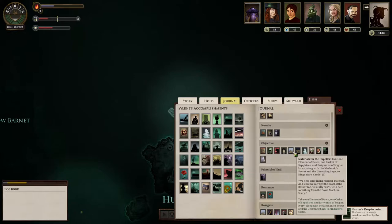We also have the materials for the impeller: take one element of dawn, one casket of sapphires, and forty units of Stygian Ivory, along with the Mechanic's Secret and the Unsettling Sage, to King Eater's Castle. We know where that is as well. Getting forty Stygian Ivory could be an issue.